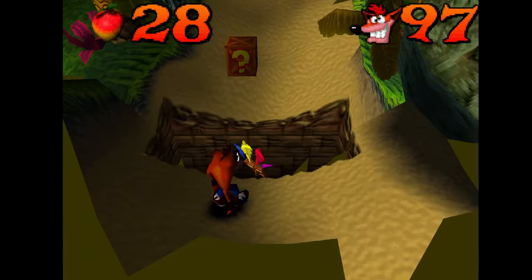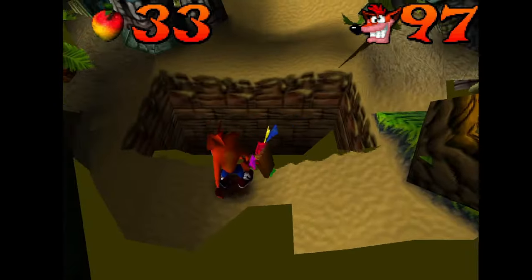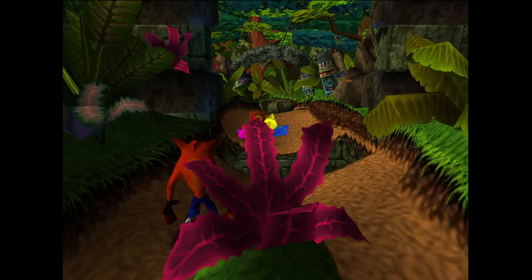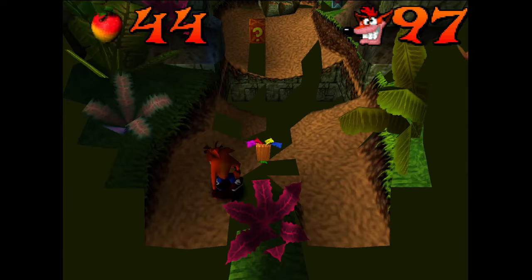So if you've ever wondered how deep Crash's bottomless pits are, the answer is they're only as deep as the camera needs them to be. Some optimisations were very creative. To reduce the number of polygons in this scene, Naughty Dog added an innocent-looking plant which essentially deletes any of the geometry in its shadow.